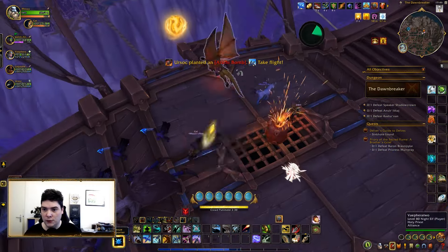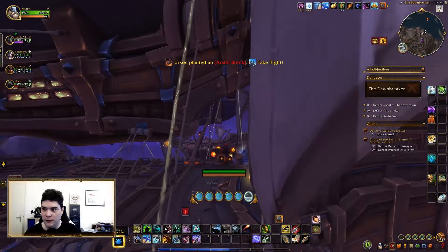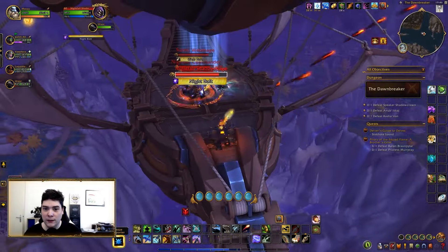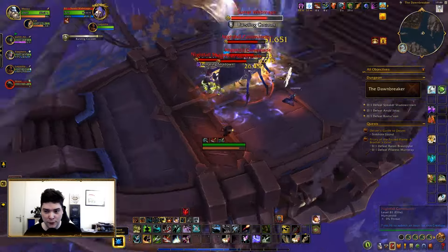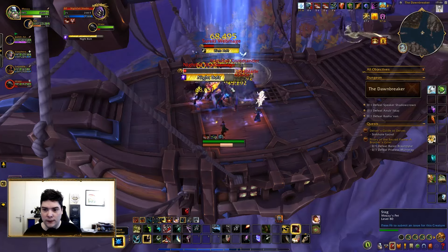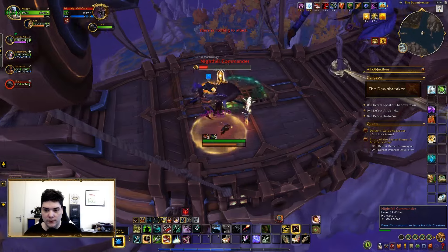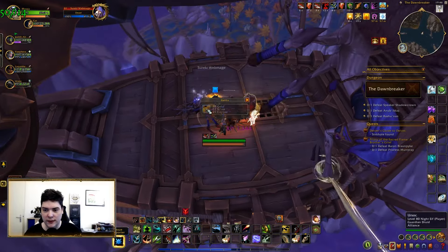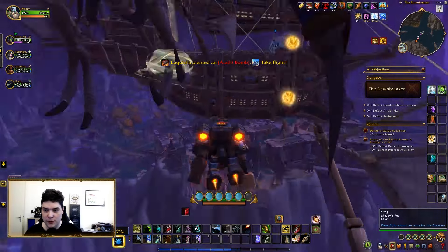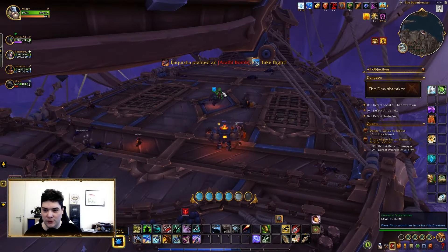We have to click that. Erzak planted an Arathi bomb — take flight. Then we need to go to the other ship. This is not fully a blind run, it's mostly a blind run. Again, I did the first boss once, and that's it. So far it's just some basic casters to interrupt and planting bombs. Then we go back to our own airship, the Dawnbreaker. And I think we get the first boss now.